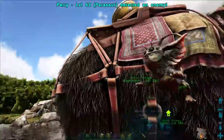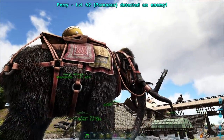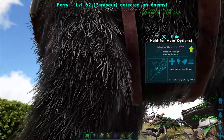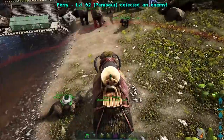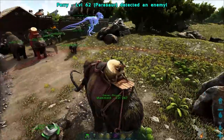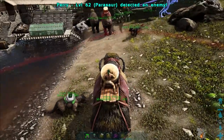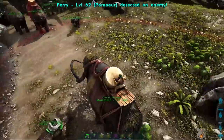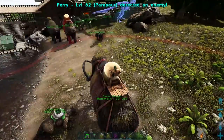One last thing we're going to discuss about these guys' saddle. You notice there is a big drum on this guy's back. How you access that is you go to passenger seats and you board the drum. Now with the drum, you can't steer the dino, which is unfortunate. You can whistle them to move using whistle commands. You have this little ring of effect around you - that ring right there is the radius of the anti-fear and stamina regen that they have.